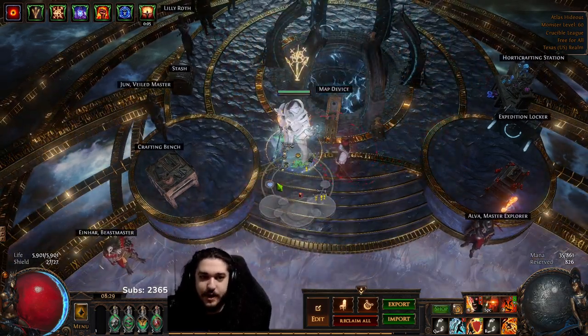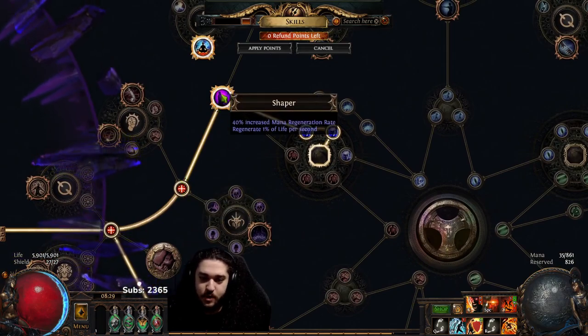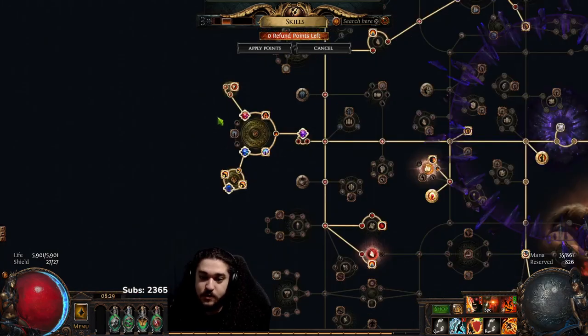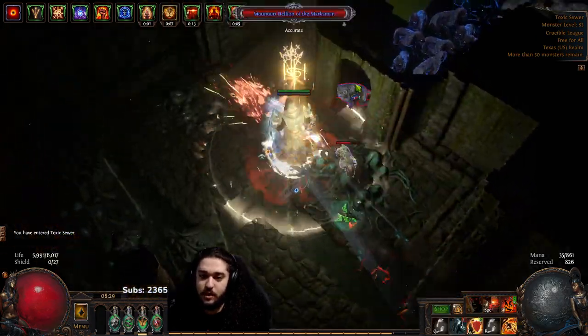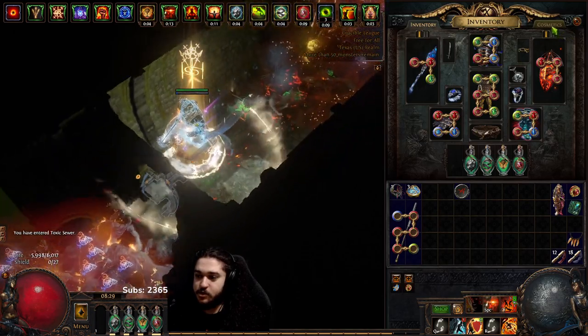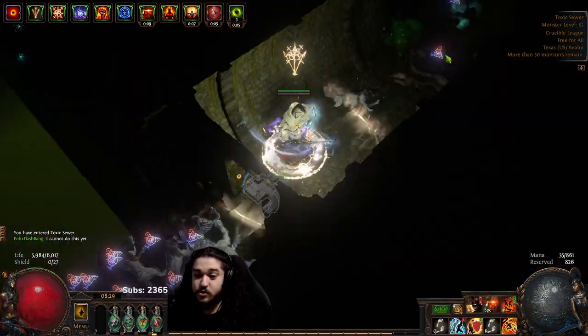It's still not too bad. One of the biggest things is these five passive points here - you could directly take these and go into a medium cluster jewel for AOE, and that will help make up a lot of the AOE you lose from the Unnatural Instinct. I've also switched to my new favorite MTX - I've really been enjoying the Transcendence MTX.